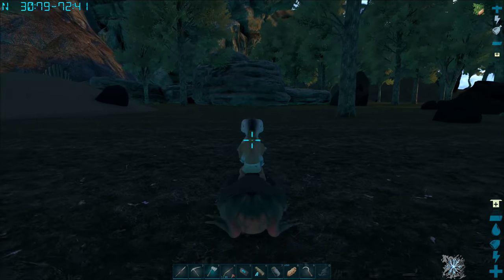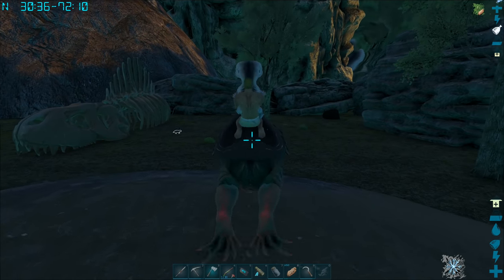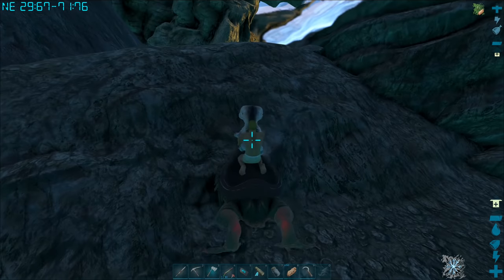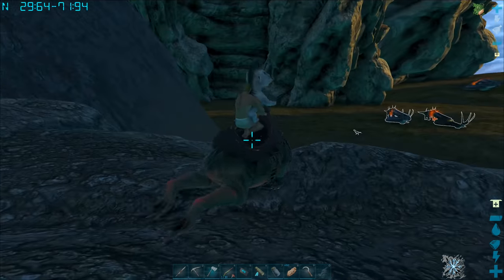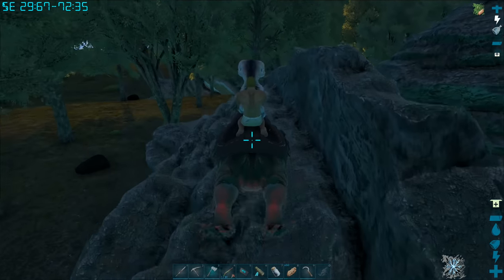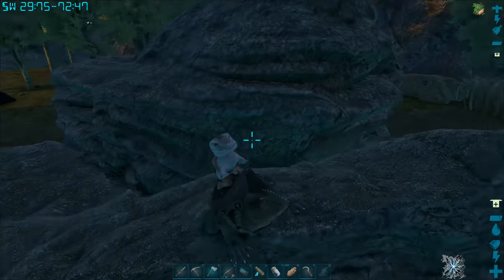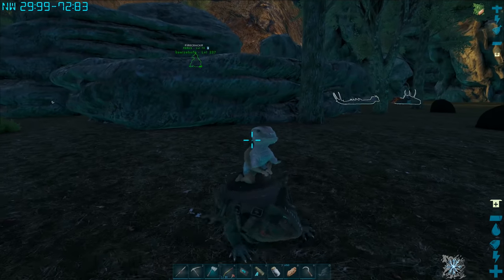We should have brought a teleporter — but we had no reason to, we didn't know we were coming down here. Oh, is that awesome? There are basilisks down here — I saw them, they're currently fighting trikes. I wonder what the whole point to this is — just an underwater living area? It's a cool base spot. Oh, the trike just lost. We need to skadoodle before they decide they want to eat us.